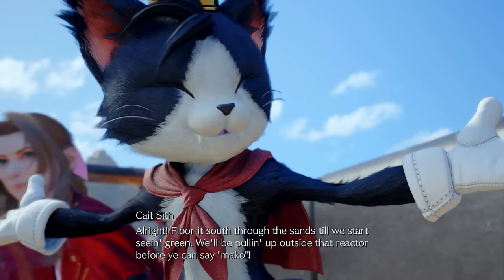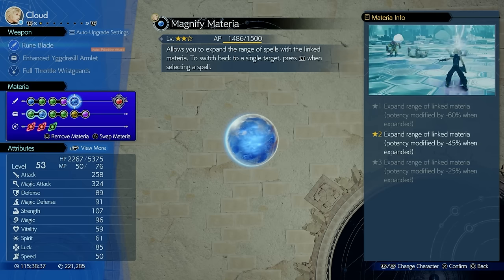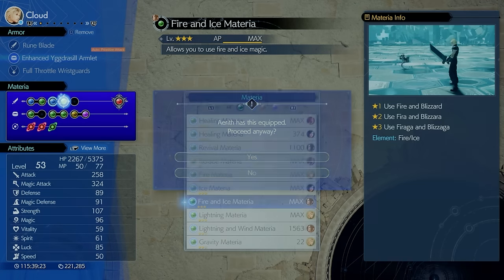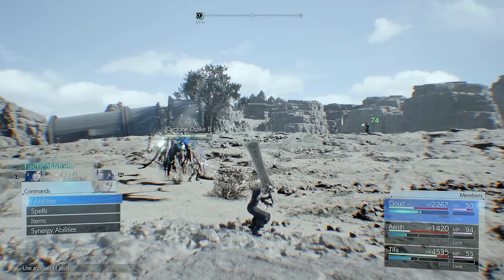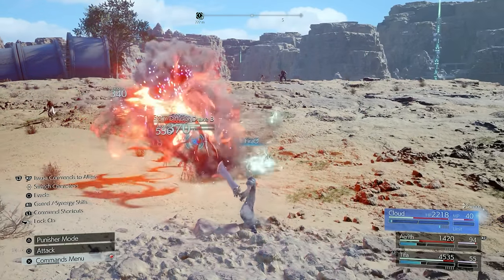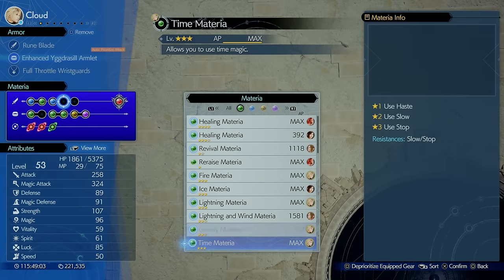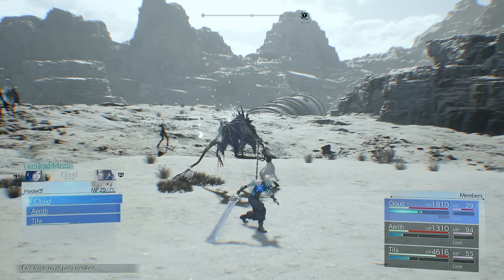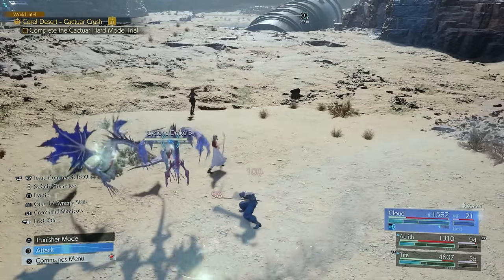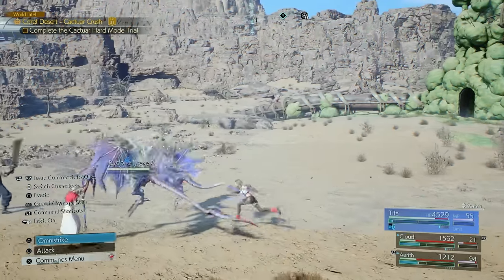When you start Chapter 9, Cait Sith joins your party, and he comes with an extremely powerful Magnify Materia. Take it off Cait Sith and put it on anyone you want. Depending on whatever materia you attach to it, it magnifies that materia — so using a fire magic attack hits all enemies, and using an ice attack also hits multiple enemies. Not only does it work for attacks, it also works for buffs: using Haste with Magnify gives the entire party faster ATB. This is really useful for taking out groups of enemies or buffing your entire team in one go.